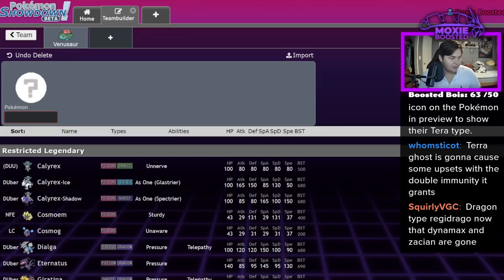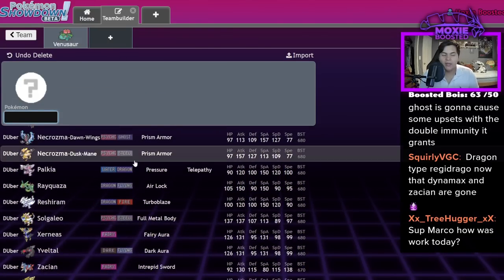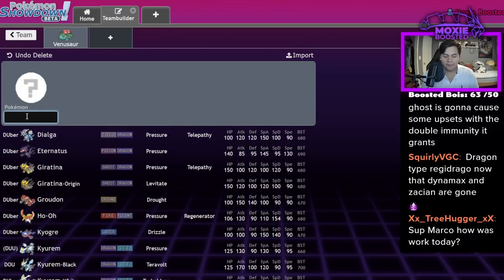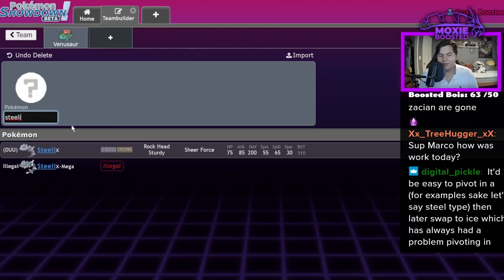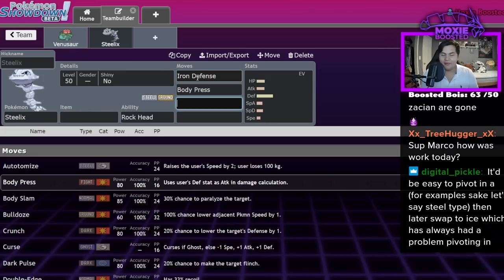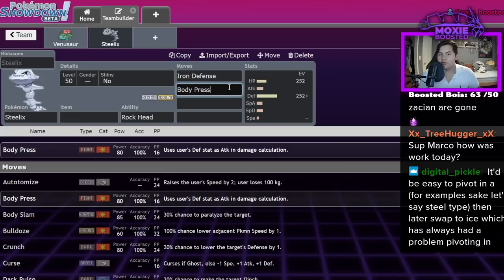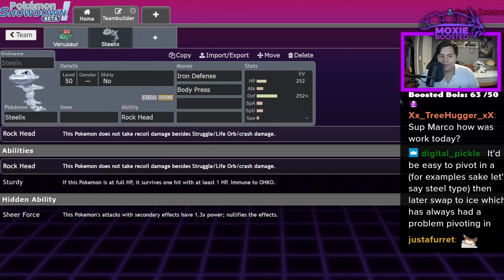Terra Ghost is going to cause some upsets with the double immunity it grants, but I don't think there are a lot of things that want a Terra Ghost. Steelix is actually a really funny Terra. You can do Iron Defense Body Press and have the strongest Body Press in the game because it's got 200 defense. If you really wanted to do a Relaxed Iron Defense Steelix — Steelix's Body Presses at plus two already hurt really bad. Now imagine if they had a 50% boost on top of them because of Terastalization. That's absurd.